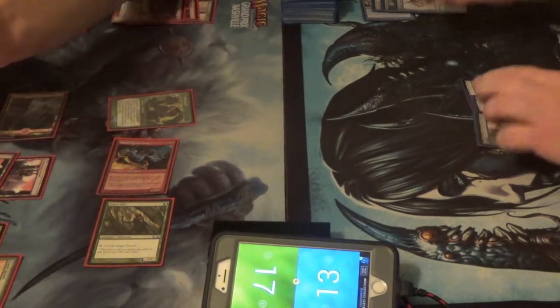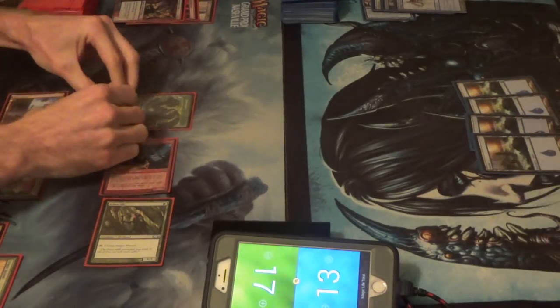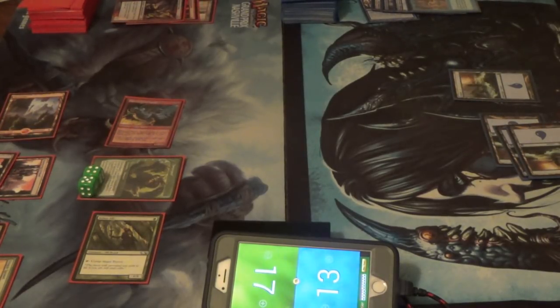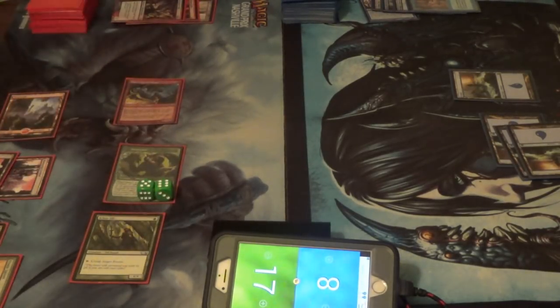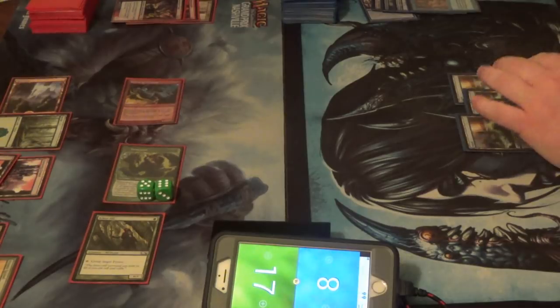We're just going to pass the turn. Put down that it's a four-five. I have these for a reason — just getting the green dice for Tarmogoyf. Exhaustion — that's good. Set that aside so I can't knock it over. Tarmogoyf — now it's a five-six. That's a sorcery. We pass the turn; we represent lethal.